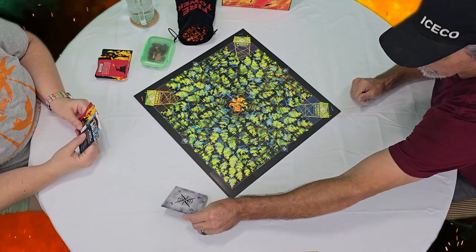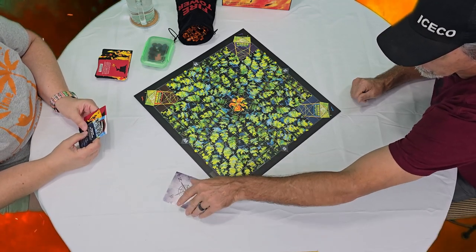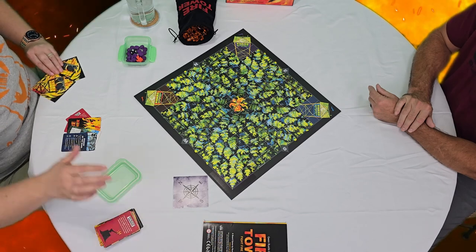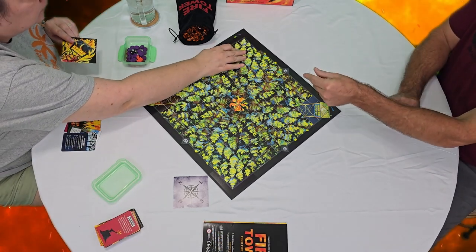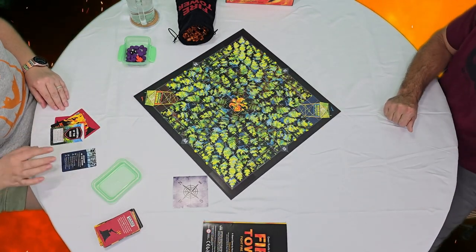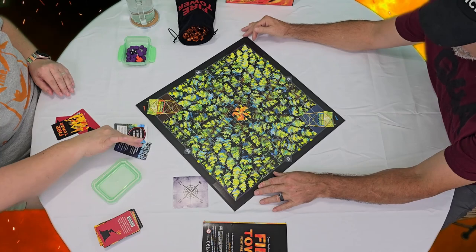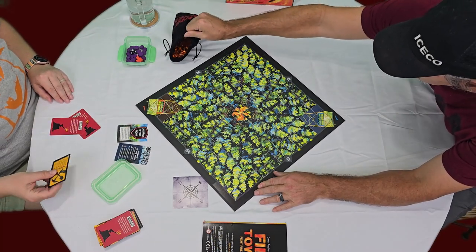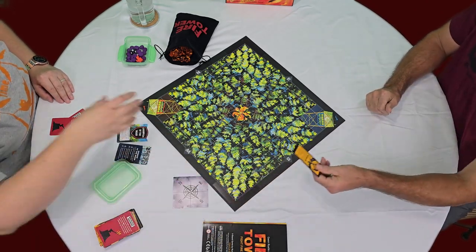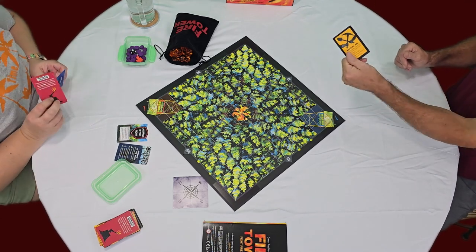I'm going to put that over because I think that side will show up more. That's west, so you want that pointing the same way as the board. I'll put the extra one in the box. There are two cards that come out of the deck when you're setting up your game. This is a mutual aid card — this needs to go in the box, because that's also for a multiple-player game.